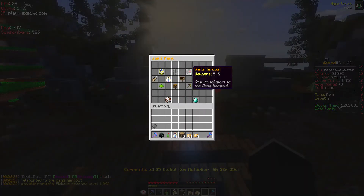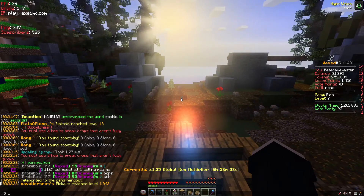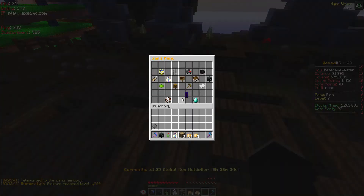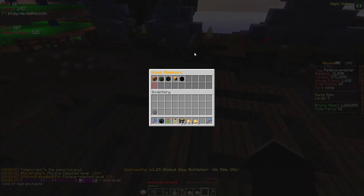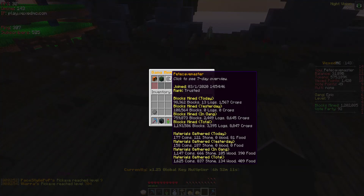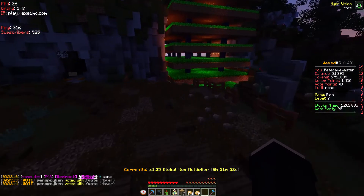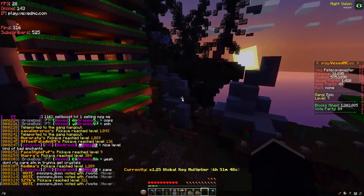If you go to slash g and press the hangout spawn point it will take you straight to your hangout, or you can use the shortcut slash gh. Next we have the gang members section — pressing on this shows all members of your gang. You can see what each person has done for the gang: today I've mined 98,000 blocks, yesterday 100,000, and my total contribution to the gang is 759,000 blocks, and so on.